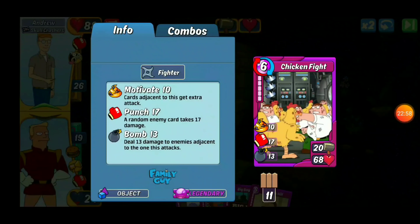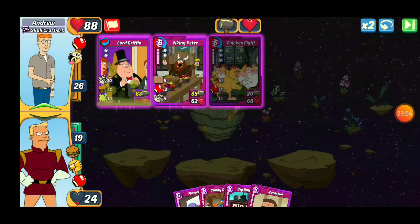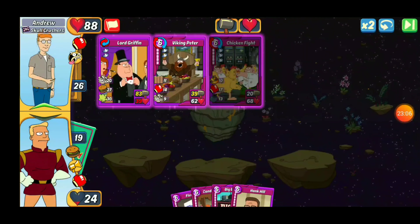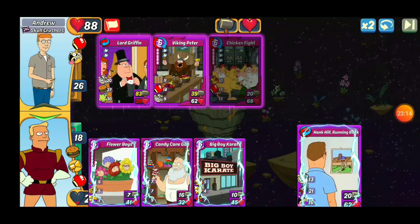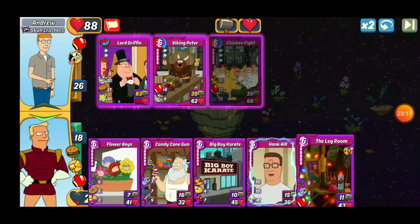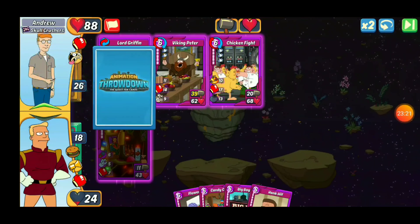So we're going to go ahead and drop this here for Chicken Fight. The 20 bomb is awesome, so it's going to make that slot one get hit for 66. And then we'll have that 27 punch plus a 20 attack, so that card itself will attack for 47. Either way, these cards are going to be done for because slot one is going to be KO'd. So it's going to force the punch to go to slot two and that'll knock that card out.